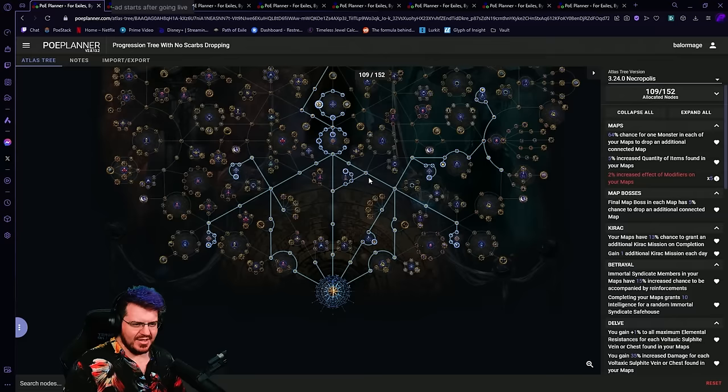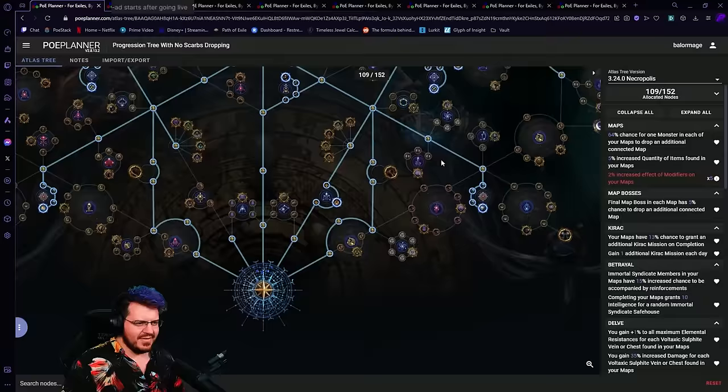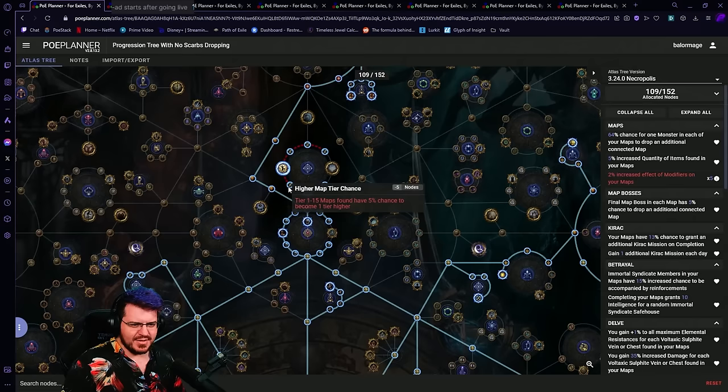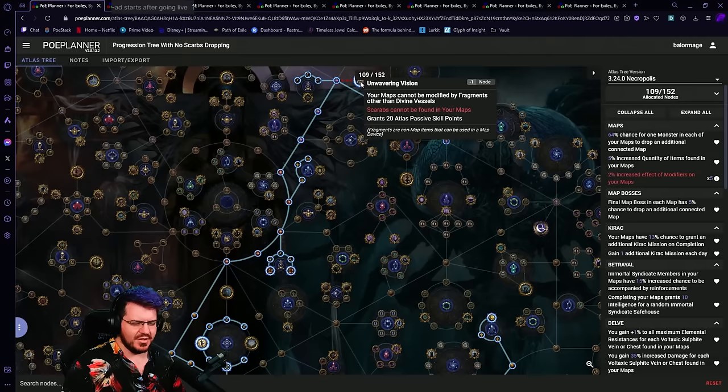With that in mind, I have two ideas for progression trees. The first one — which I think is the one I'm doing — looks a little bit weird, and we've taken Unwavering Vision up here. There is no more Wandering Path, so progression will not be quite as easy as it was. My thoughts are: straight up the middle, take this whole Kirac wheel — I want all these missions. I'm going to take these three because I want these plus-atlas nodes, then come up here and go line-straight to Unwavering Vision.